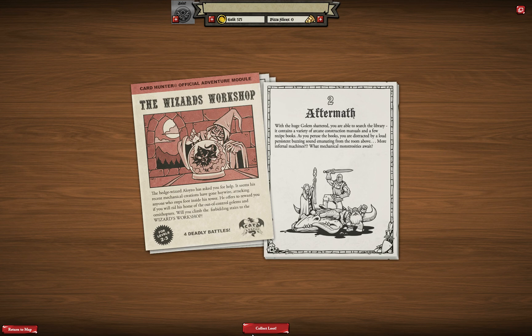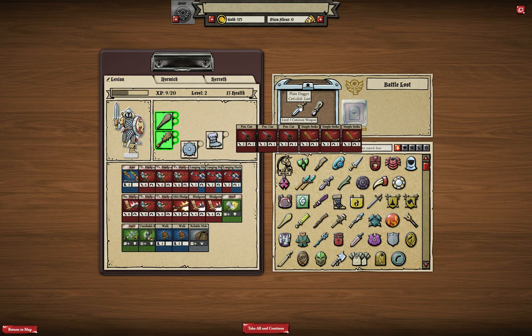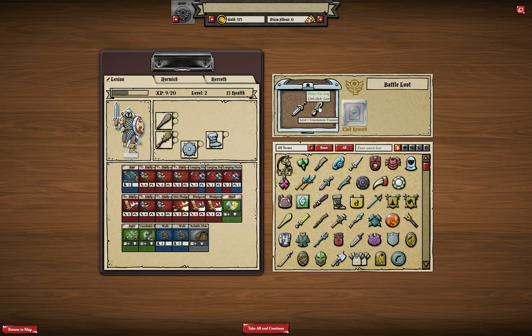First, let's get some loot — an uncommon item weapon, nothing interesting. This is a treasure item: treasure items don't have any cards attached to them, they're just here to sell in shops for gold. The better rarity, the more gold we get — for an uncommon item probably about 10 gold. The usual selling price of items is around 2 gold, so at least something. Let's take our treasure and move on.